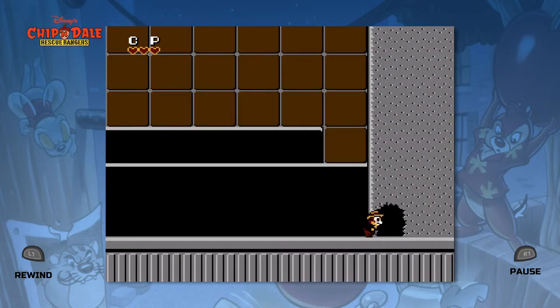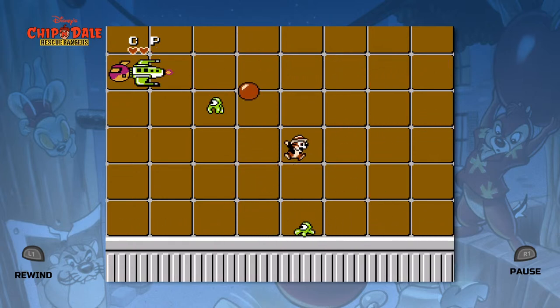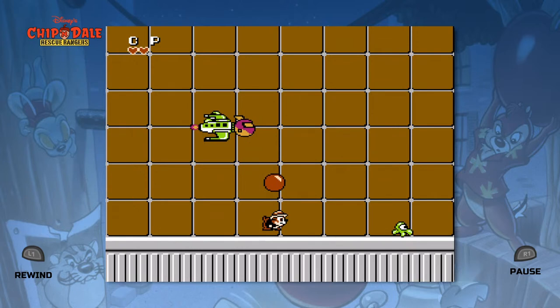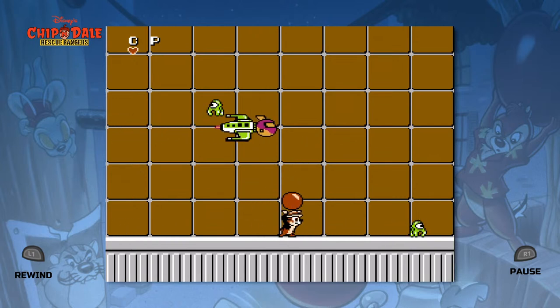Bombs you want to throw very quickly. Come in here — there's the boss. Some spaceship-looking thing. And that quickly — bam! With one heart left, we did it.